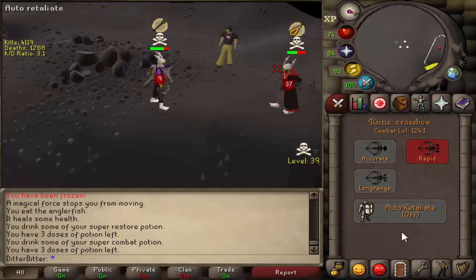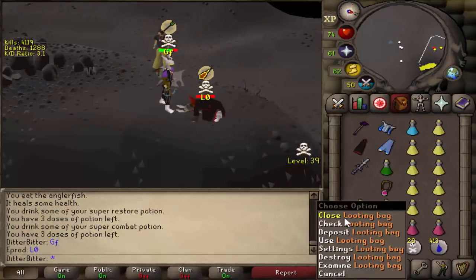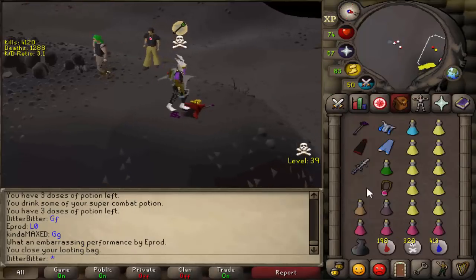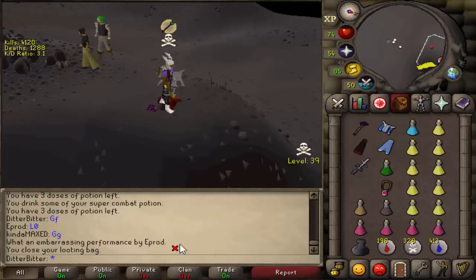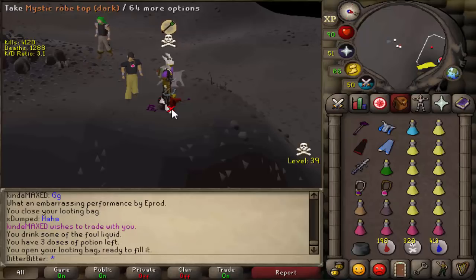Bolt him — nice, dead please, good fight. I need to get his charged glory. Let's close this, get a berserker ring. Where's the glory? There's the glory. He had a berserker ring — let's get that in the looting bag. Good fight man.